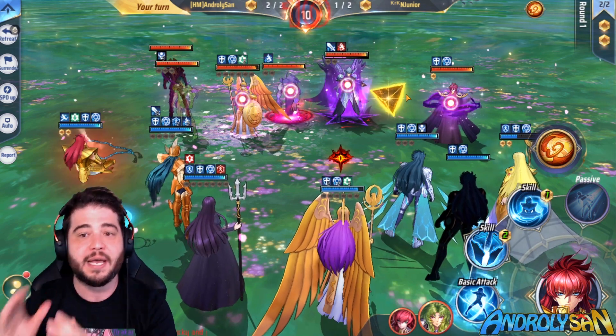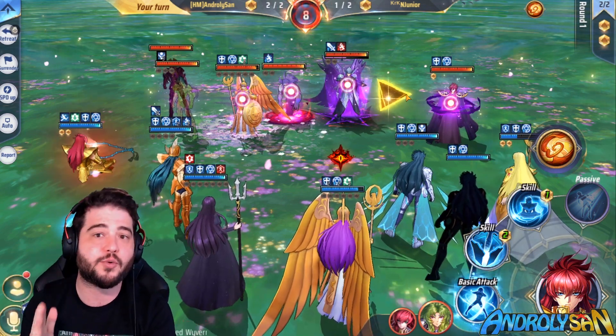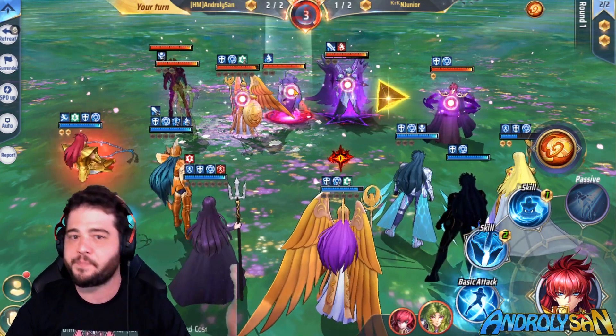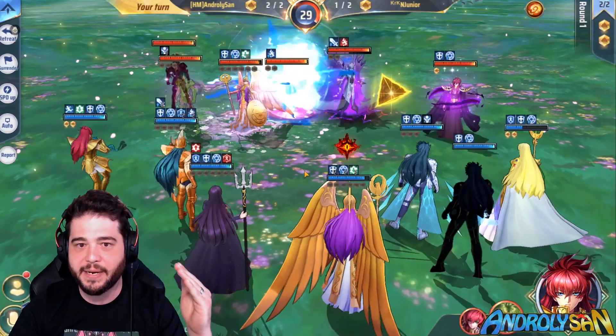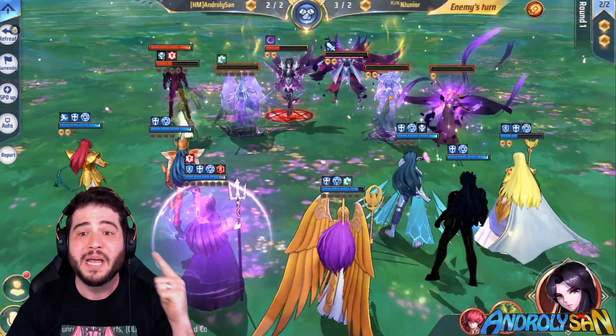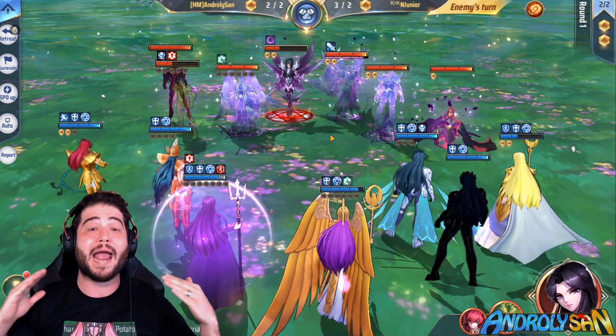Then when Shion moves, he's going to explode — the triangle applies all the damage, he dies, and the excess damage gets applied to the rest of the team as well. I can't slow it down any further. Here comes the attack, then the Ongyo damage, then the damage to the rest of the team, then Shion comes out of the triangle — and boom.